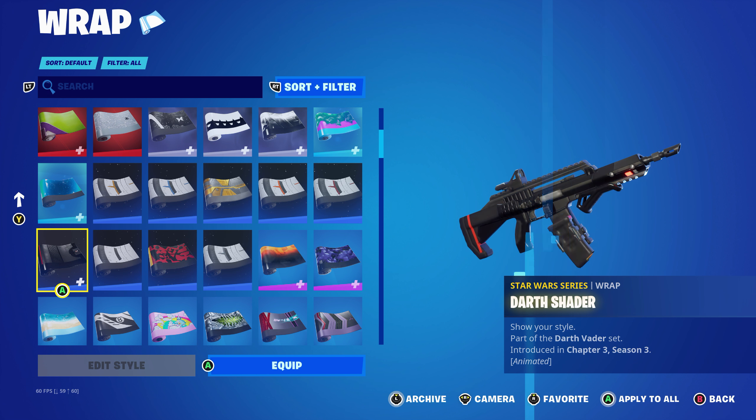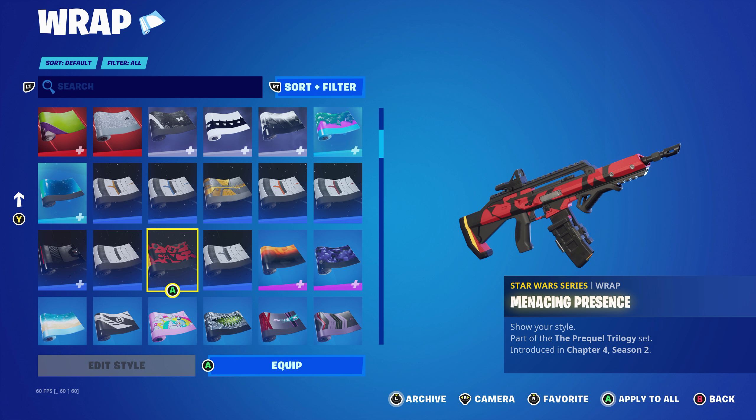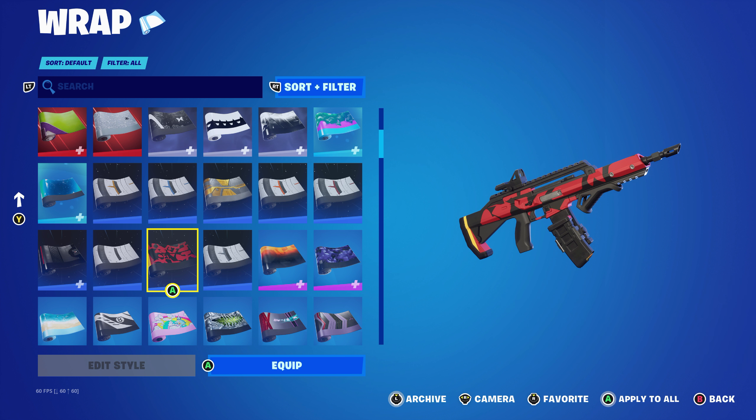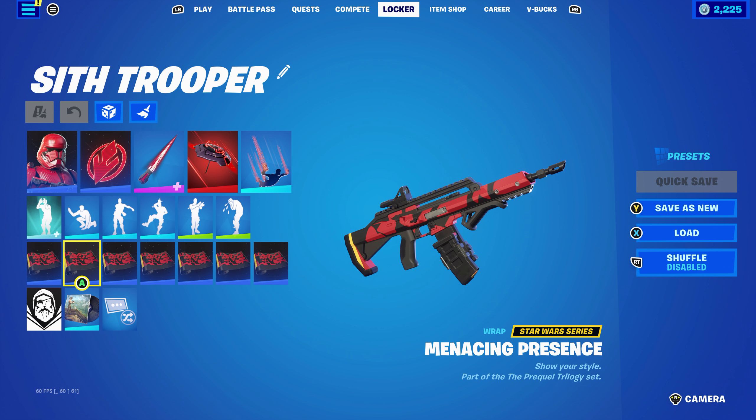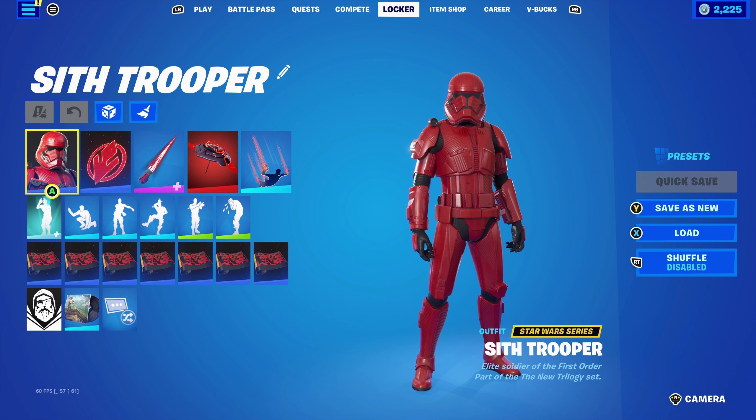Let's get into the first combo. For the back bling I decided to use the Sif back bling, which is part of the new Trilogy set introduced in Chapter 2, Season 1. The pickaxe is the Foundation's Plasma Spike, part of the 7 set, introduced in Chapter 3, Season 1 — it's the Foundation's pickaxe, which is a secret skin from that season. The style is Foundation's Plasma Picks, the colour Foundation's Flame, for the red and black outline.